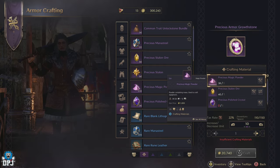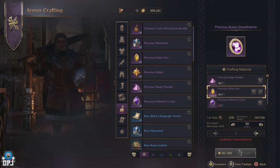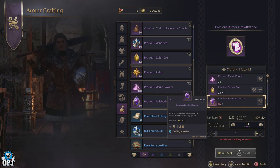If you head to the crafting vendors, which allow you to craft those precious armor growth stones, you will see the requirements to craft them are 1 precious magic powder, 1 precious stalin ore, and 1 precious polished crystal. Let's break down these items and the best way you can get them, and get them fast.